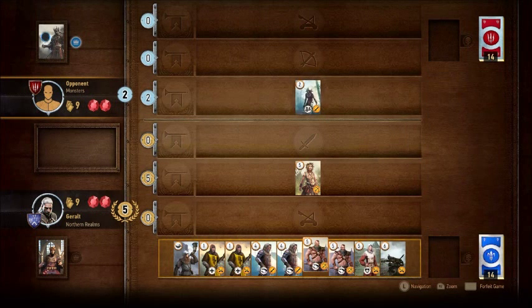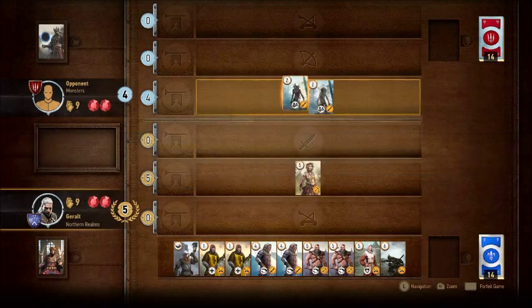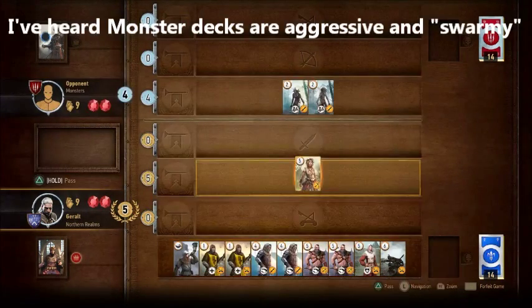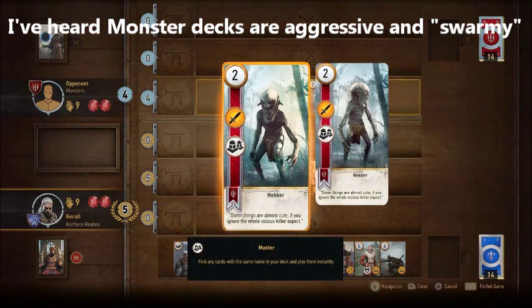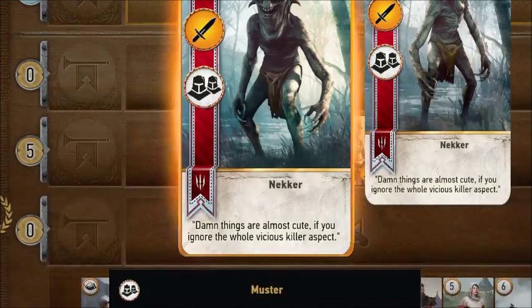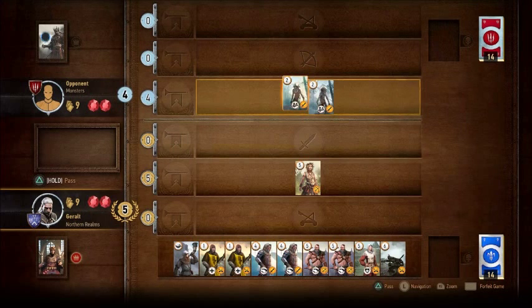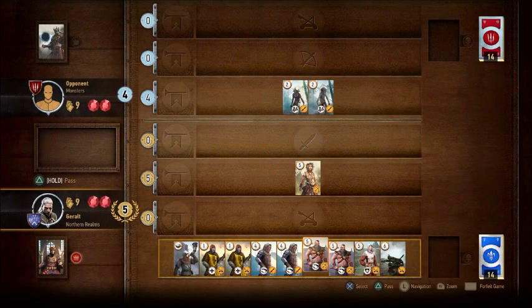I'm playing against a monster deck right now. I've heard really good things about the monster cards — they're difficult to play against. They have the muster ability: you put down a card, and then you can take a card from your hand that's of a similar type and play that as well. So they really get the advantage in terms of attack strength.